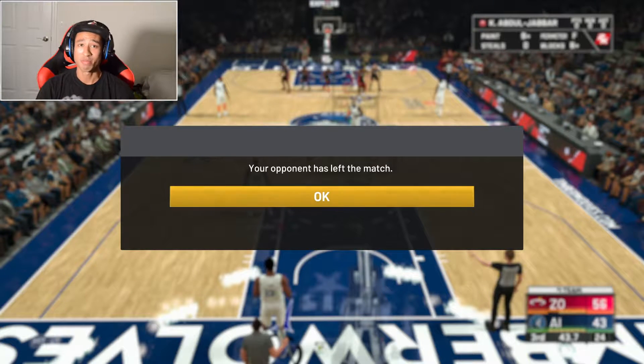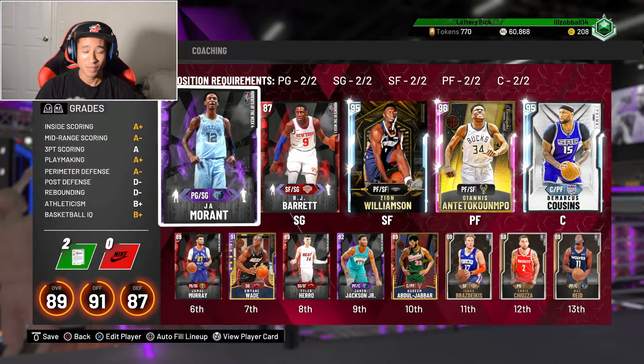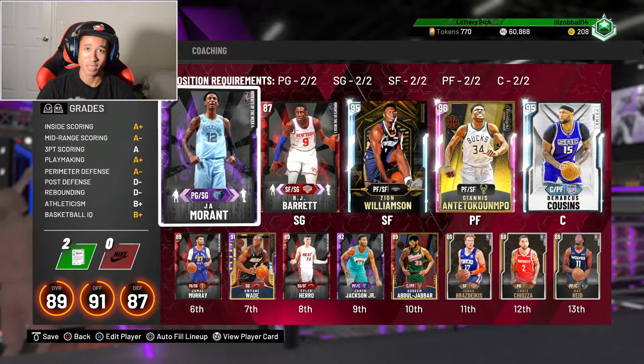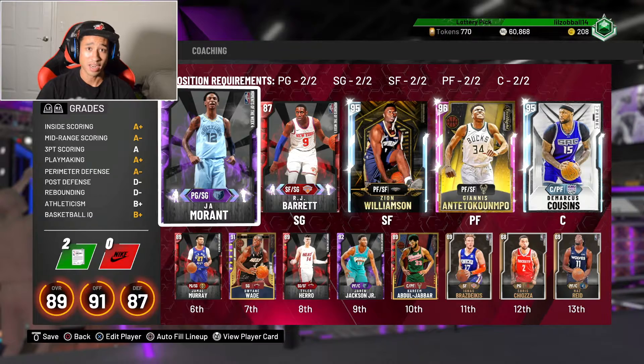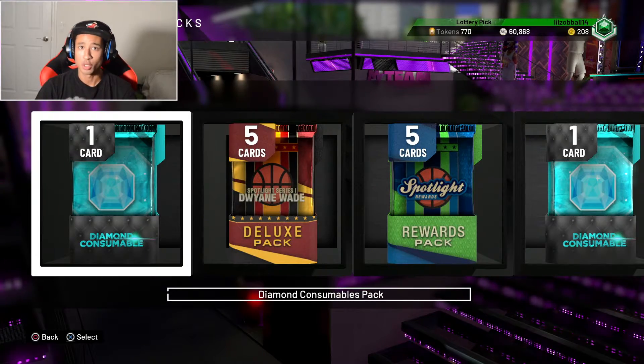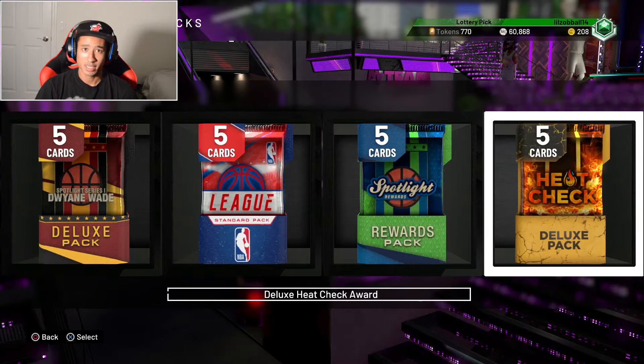Pink diamond Giannis is just too much — he had 30 plus points through three quarters. I was definitely going to try to go for 40 or 50 but our opponents keep leaving. That's going to be it for today's video. We got the best card in the game — pink diamond Giannis is unstoppable, definitely a great addition to our no money spent squad. I also have a bunch of packs from login rewards and grinding triple threat online, so I'll probably open those in the next video. Stay tuned. If you guys enjoyed, be sure to drop a like, subscribe for more NBA 2K20 content. Peace.